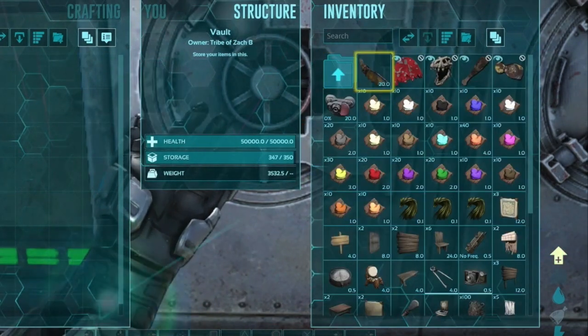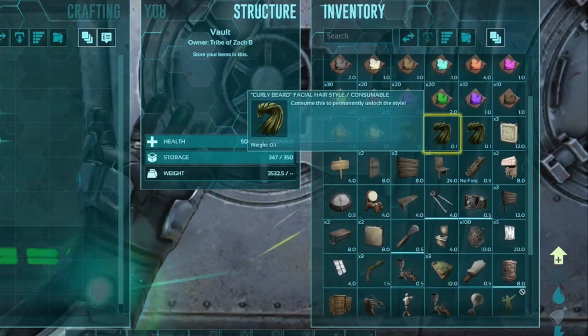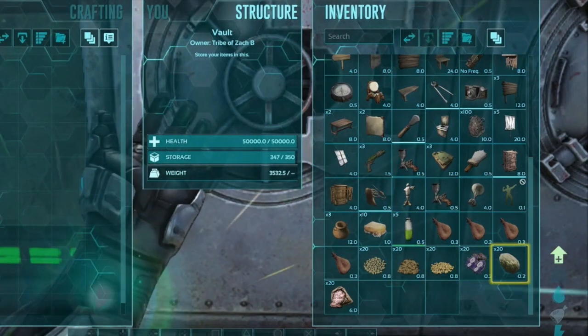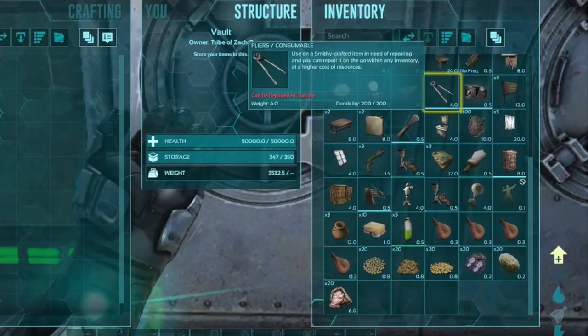And then we have our miscellaneous section. This is gonna be our skins, our colors, our hairstyles, some additional furniture that we got, a few water skins, and then of course our seeds. I love the fact that we can get our X and Z seeds right off the bat in these Tier 1 loot crates. Pretty impressive all the way around.